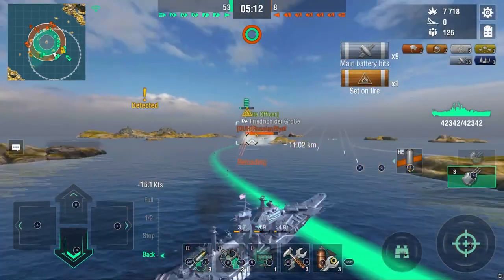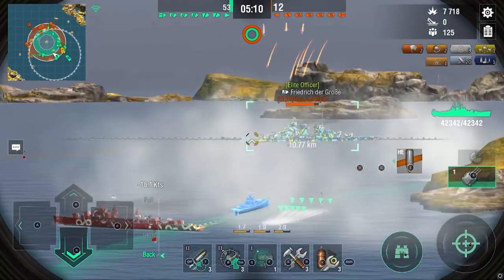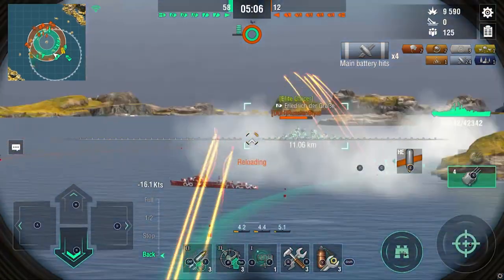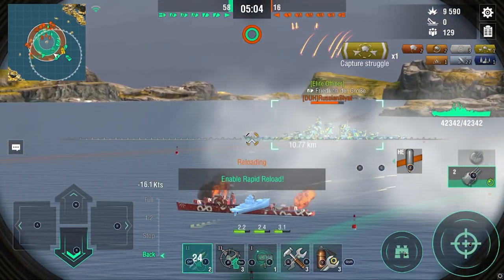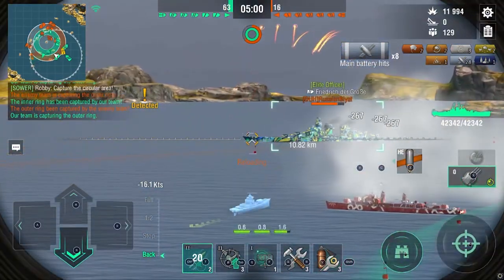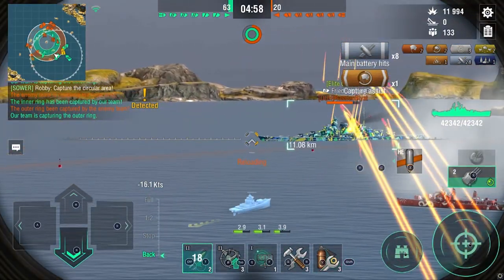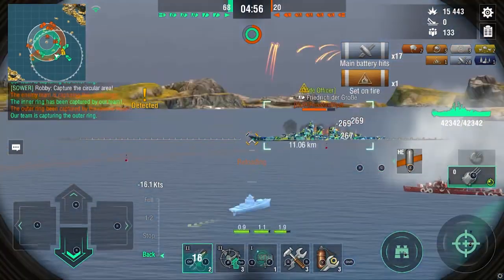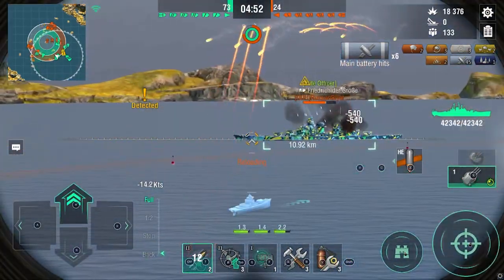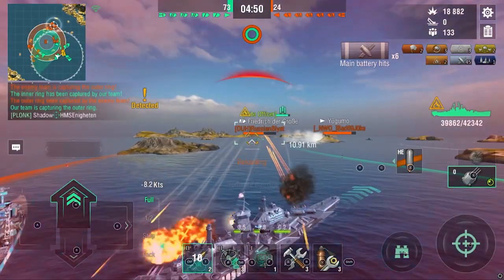The FDG gets set on fire, and the worst thing you can do in a situation like this where you're pushing as a BB — or anything else for that matter — especially BBs since they are so healthy and tanky, is to use damage control on one fire when you're getting spammed. Now I'm getting my first rapid reload up and we just keep spamming this guy. He's even firing HE back at me.